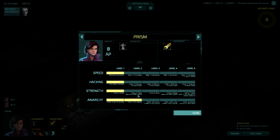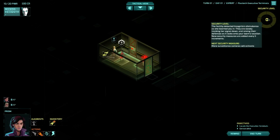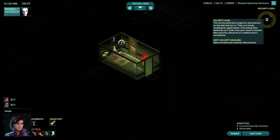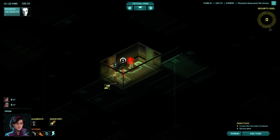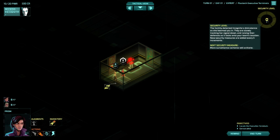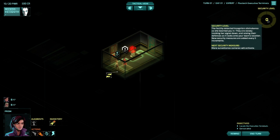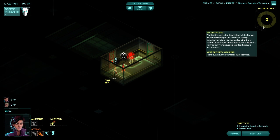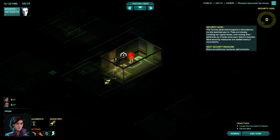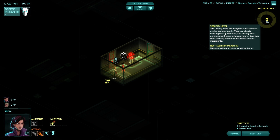Looking at the character sheet, there are stats: Speed, Hacking, Strength, and Anarchy. Anarchy is a great one — it lets you steal, and having level two lets you steal from guards that are not unconscious, which is great for not setting off tons of alarms. Here you have the security level — this is your timer. Things get worse as this goes up; it goes up by one section at the end of every turn. When it reaches five, it hits the next level and something bad happens. It can also be increased by cameras, killing guards, or guards seeing disturbing things. Your life can be really easy if you keep security low and maintain steady progress, or it can get hard very quickly if you let security get out of hand.